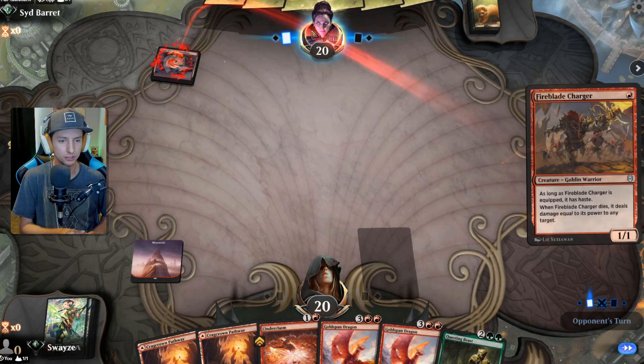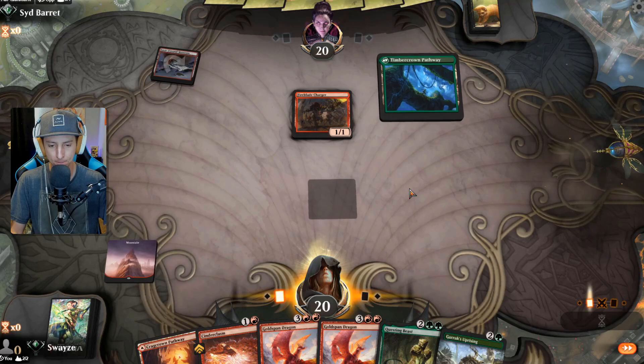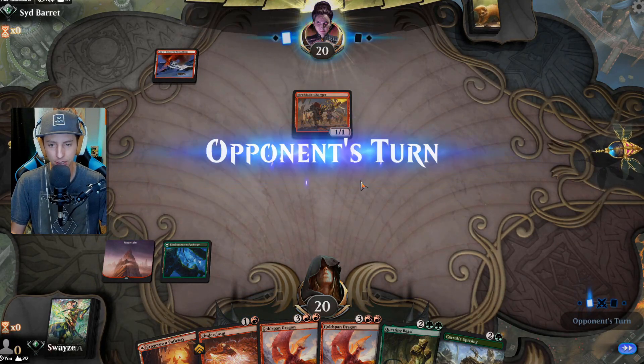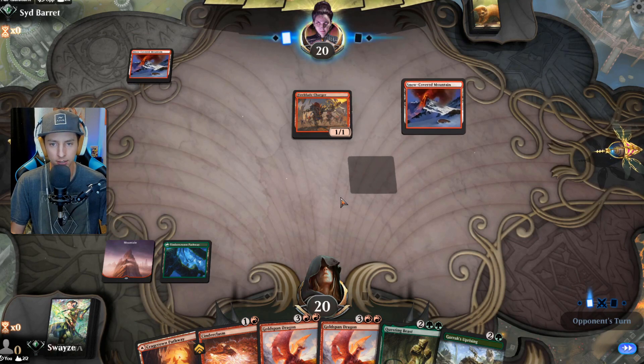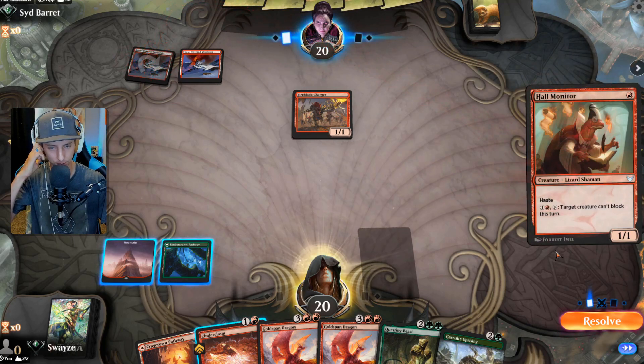I'm glad that I put in the Cinder Clasms, that's for sure. Very happy about that — could be very helpful here against Mono Red. It's the whole reason it's in the deck: because of these fast aggressive style decks that can get up underneath me quickly.